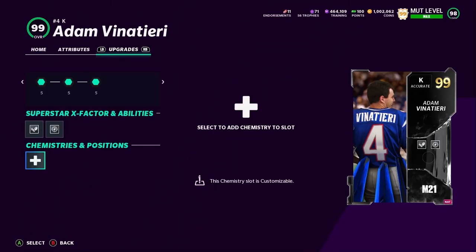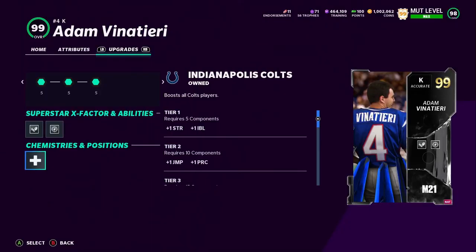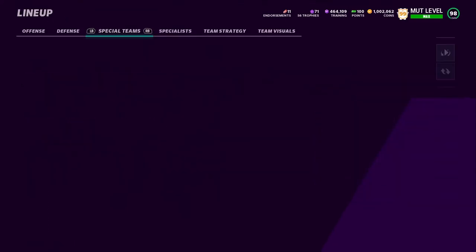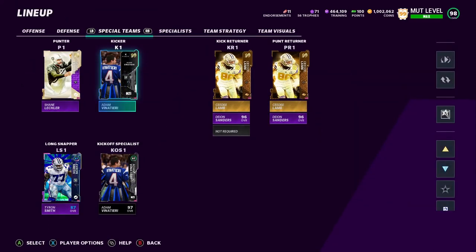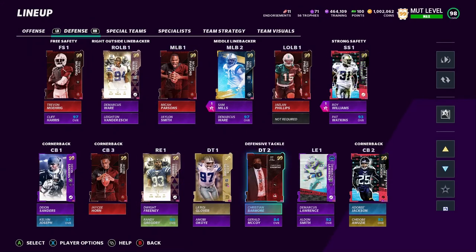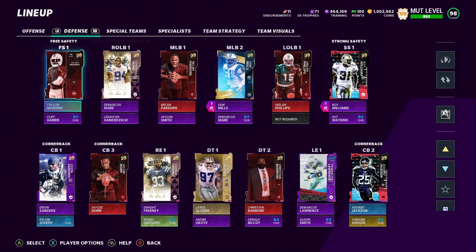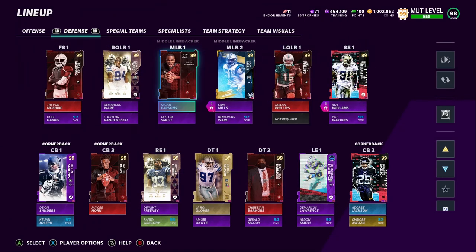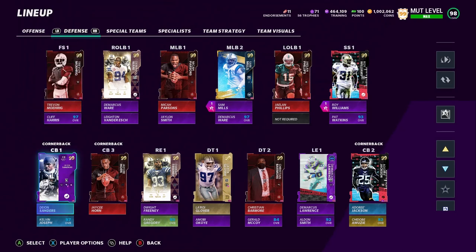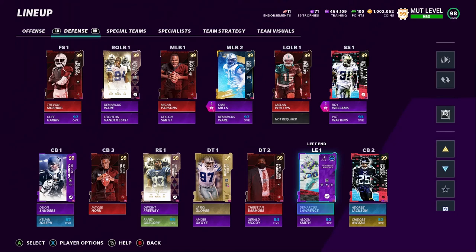Let's check chemistry and position. Focus kicker — I'll put any applicable chem because we do have another one. There's the kickoff specialist. We got Dwight Freeney too — it's only two but we have that. So our whole top tier up here is 99 golds, which is good. Our bottom row is also 99 gold besides the left tackle — we're going to be getting him soon.